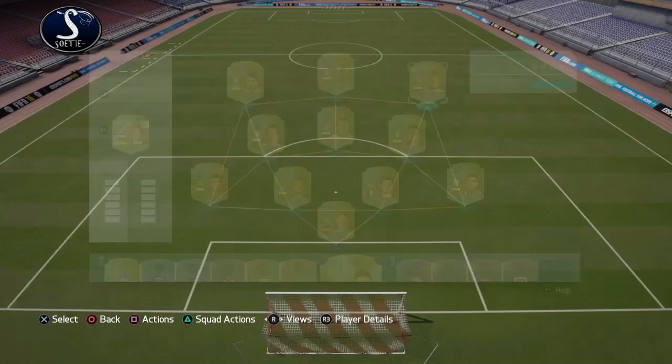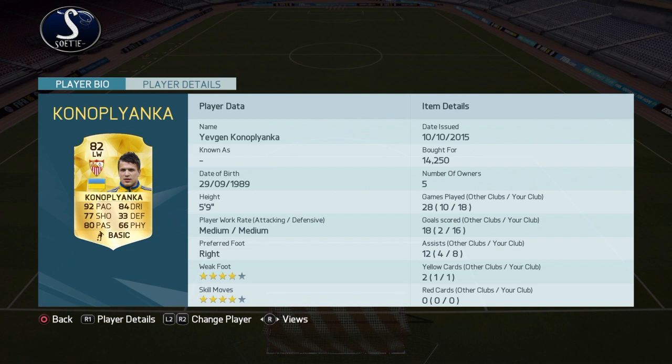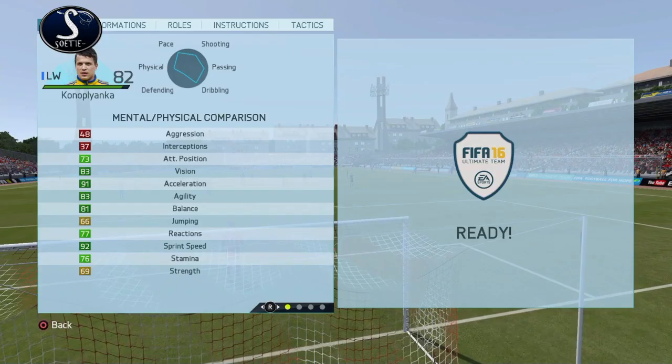On the right wing I've got Vidal. He's only worth about 1.8k and he has 91-92 pace and 4-star weak foot. Look at that — only 1.8k and 92 pace.